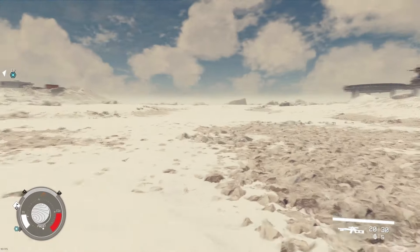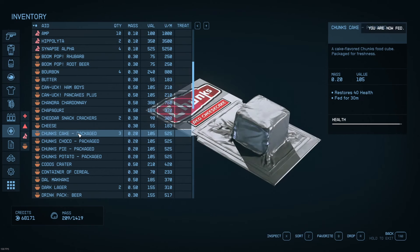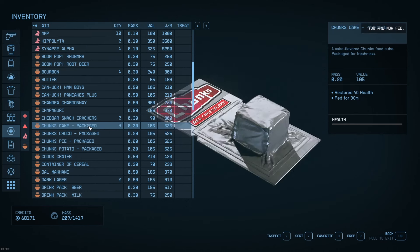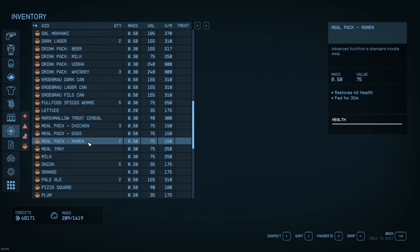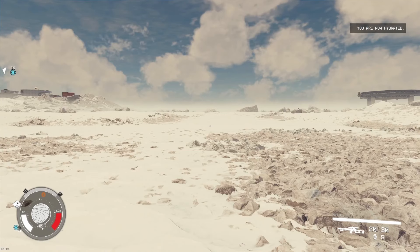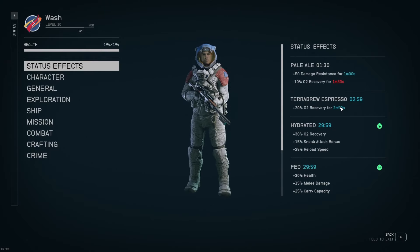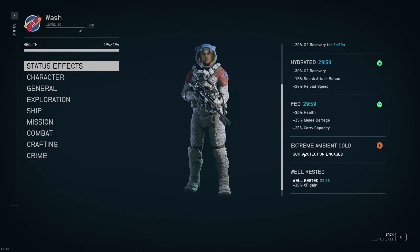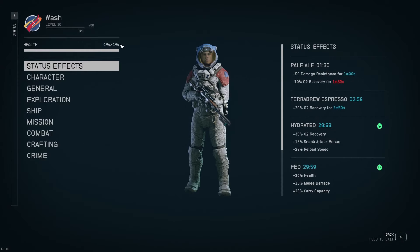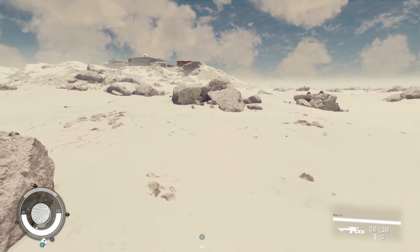Looks like there might be an anomaly in the background. Go ahead and make sure we're fed and hydrated. About 30 minutes on both hydration and nourishment, slightly tipsy, and it's cold — suit is kicking in. Full health: 494. I did decide to run over to this Muybridge Pharmaceutical Lab.